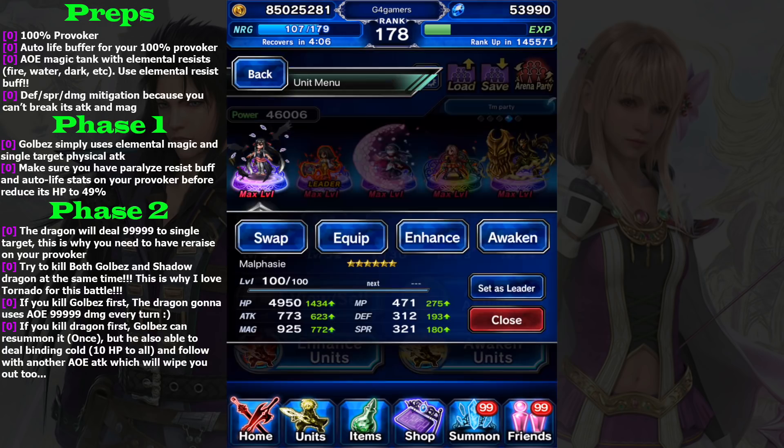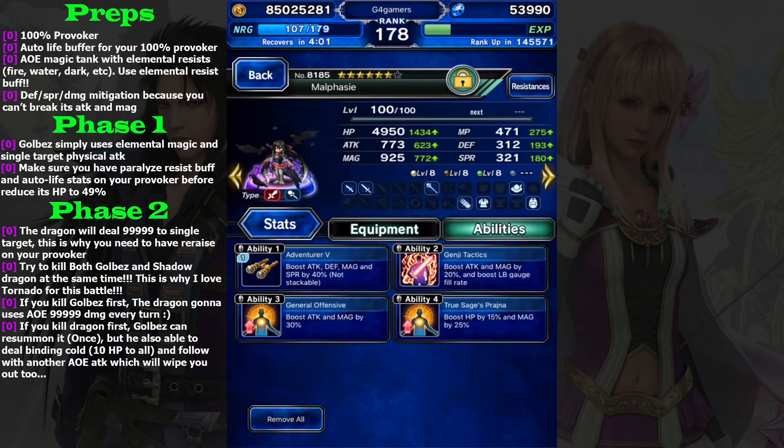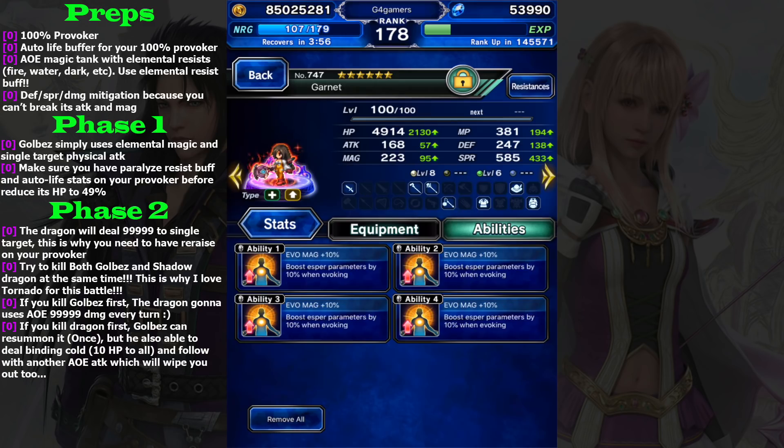Before ending this video let's do the free pool. If you want to see the equipment, I equip Gale Rod to do elemental chaining with tornado.